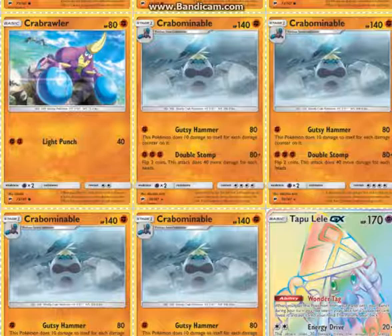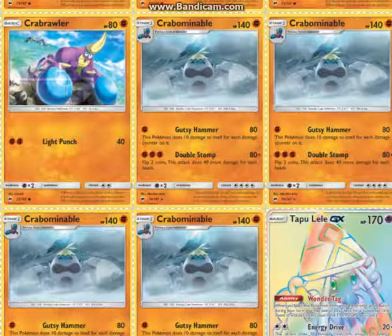It's weak to Psychic, which is pretty bad, but it only gives up one prize, so that's not that bad. Being a Fighting type means Strong Energy can be used, and in Expanded, Korrina can be used too. I think this deck is probably going to have a better presence in Expanded than Standard because of Korrina.